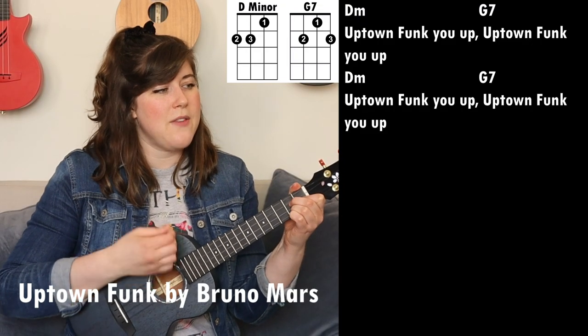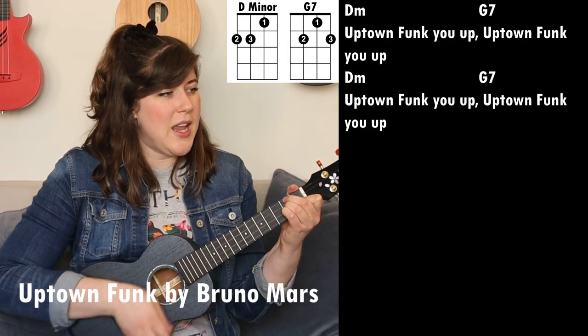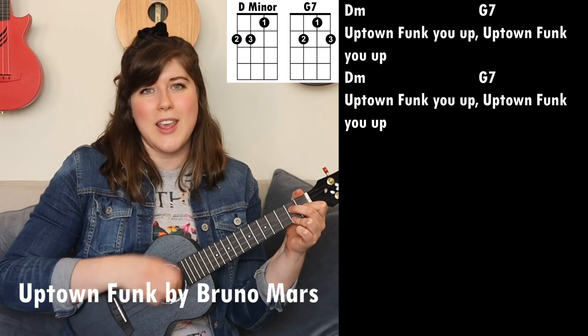Another song that only uses two different chords is 'Uptown Funk' by Bruno Mars. For Uptown Funk we only need a D minor and a G7. It's literally that easy through the entire song — it's just that D minor to the G7.